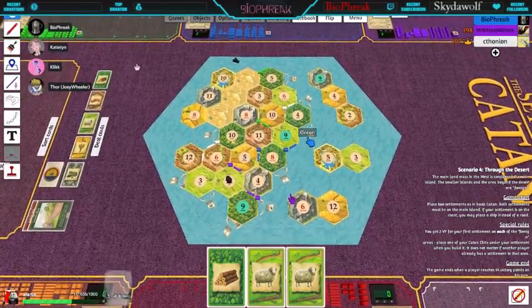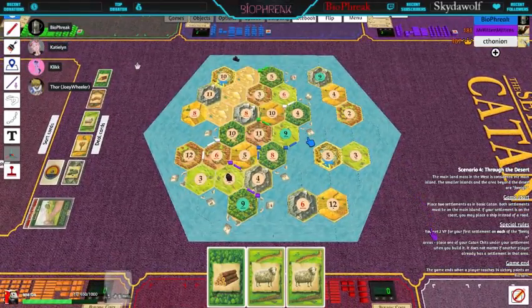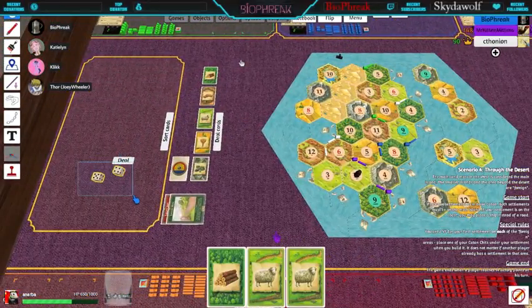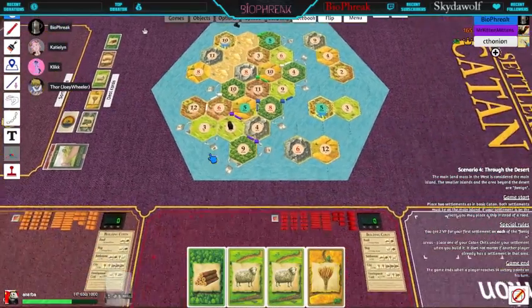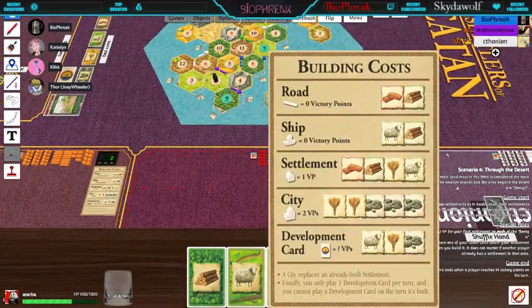Mr. Kitten Mittens got the butt plug of doom early, so he's going to be dangerous the rest of the game — he'll smile and be kind, and then the demon's going to come out. Alright, it's my turn. Roll — five. I can deal cards up here too. I can't do anything — damn it. That's all I can do.